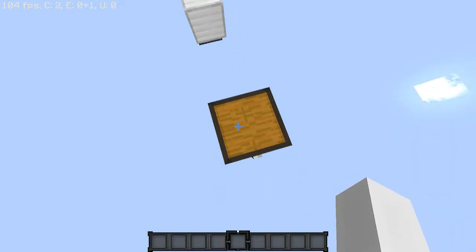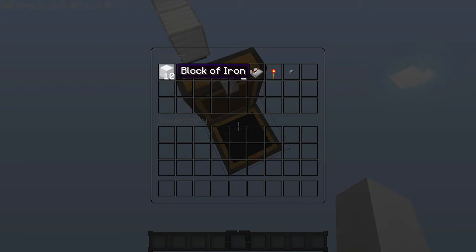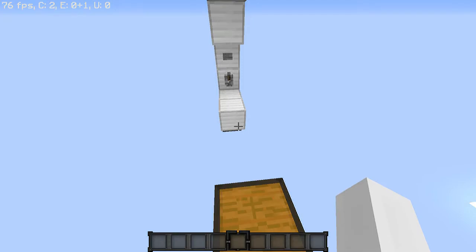Before we begin on the tutorial, let's just look at the blocks key. It's a pretty small build. You're gonna need 10 blocks of choice, one lever, one anvil, one sticky piston, two redstone dust, a repeater, one redstone torch, and one button. This has to be a stone button —